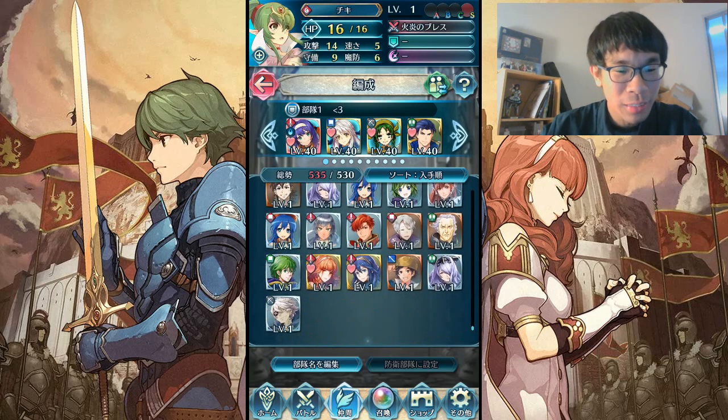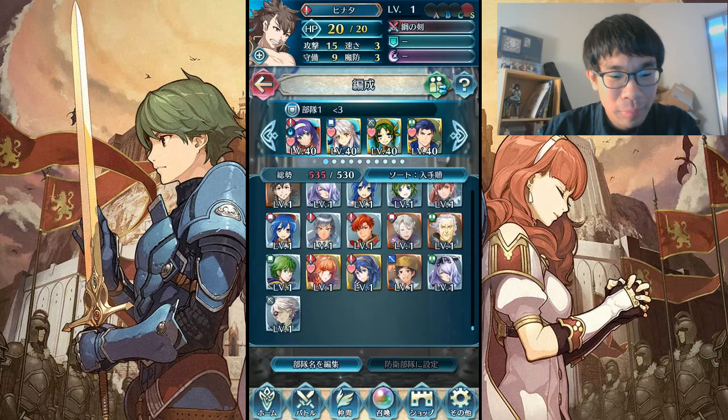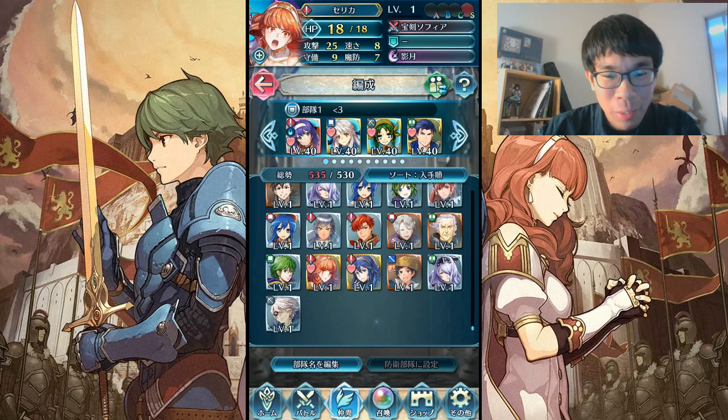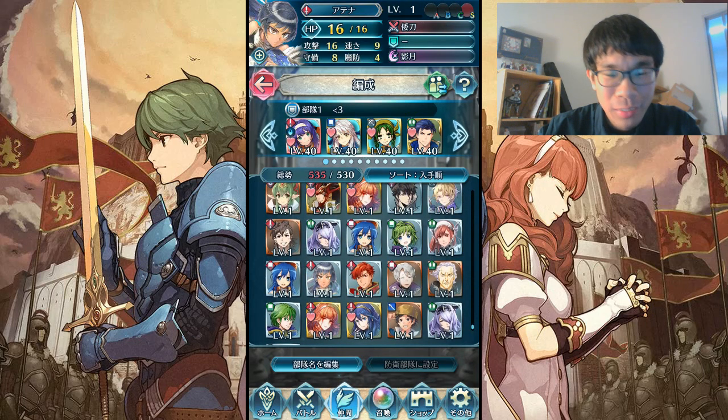Alright guys, so I'm down to 16 orbs but I will start saving up from here again. This was a really good session if you ask me — the IVs were a little suspect for the Celicas but getting plus speed on one makes up for the minus attack in a sense, and I got another one for Chilling Speed fodder. Overall this was a really good session. Thank you guys for watching — hopefully your luck is also pretty decent. Good luck rolling for Celica, because rolling for red focuses is a pain in the butt. Thankfully I was pretty fortunate this time around. As always, thanks for watching — if you like what you see please subscribe, like, comment, all that stuff. Thank you and see you guys next time, peace!